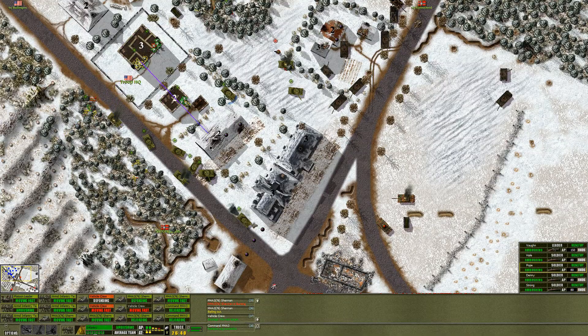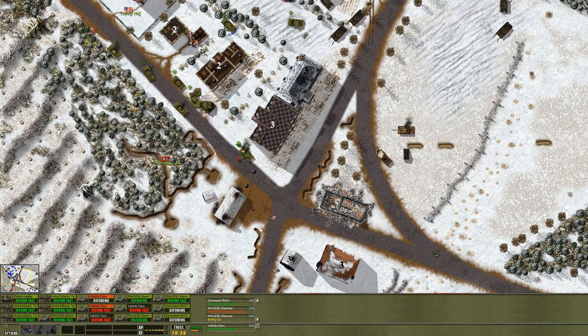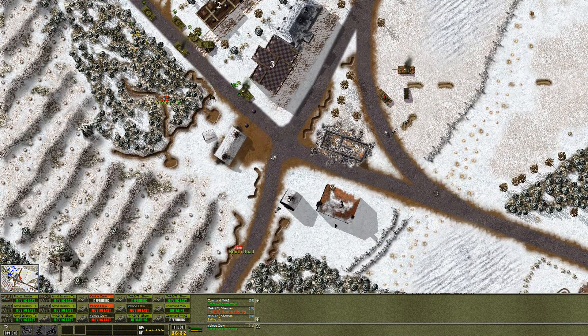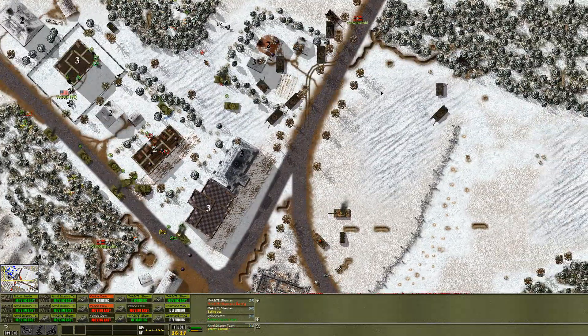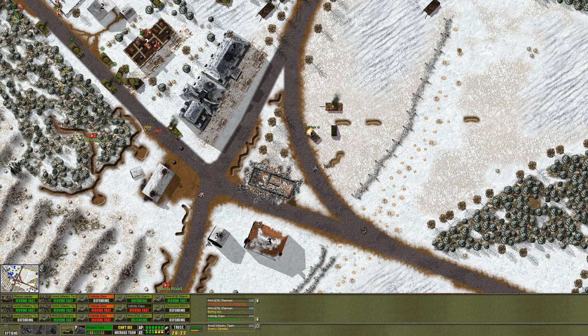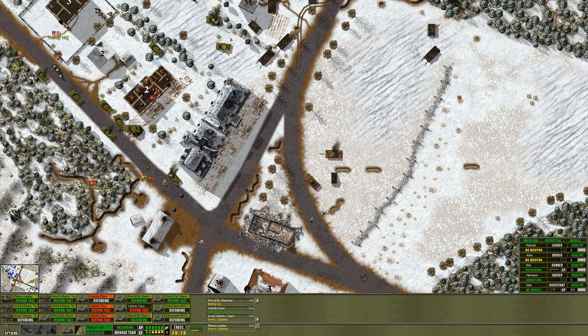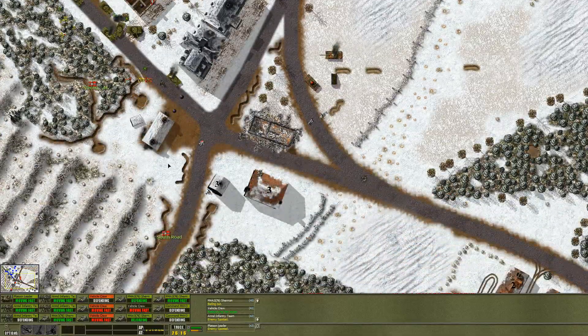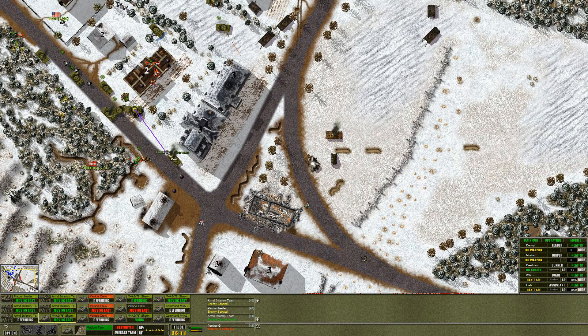Well, we can move some of the infantry in. We really need to gain some ground here and we're pushing out from a very unfavorable position. We're going to struggle to take this Panther from the front and we're giving him pretty solid side shots on ourselves. There we go - it's dead, fantastic!